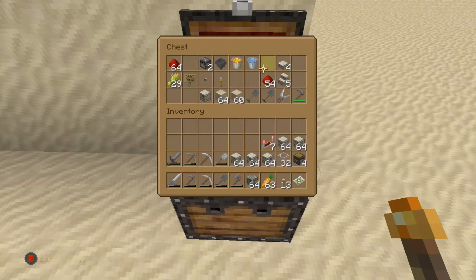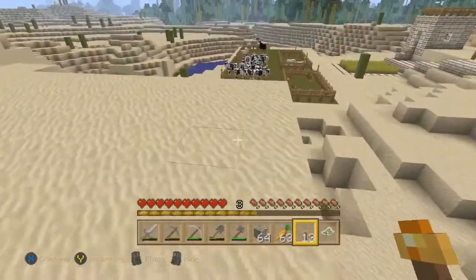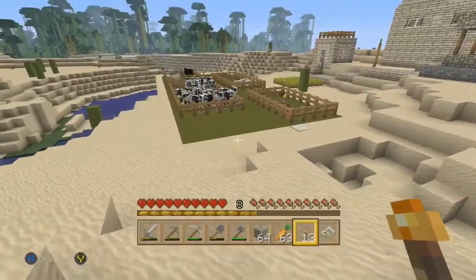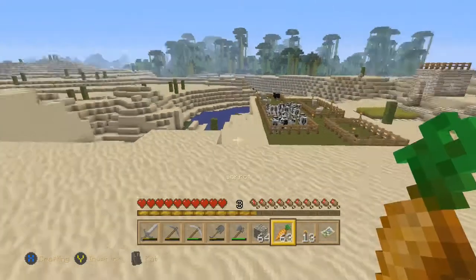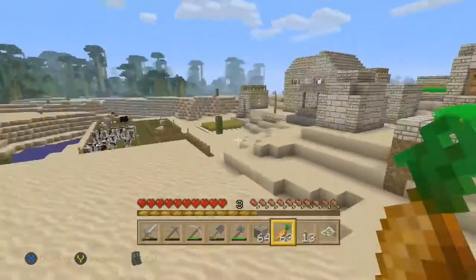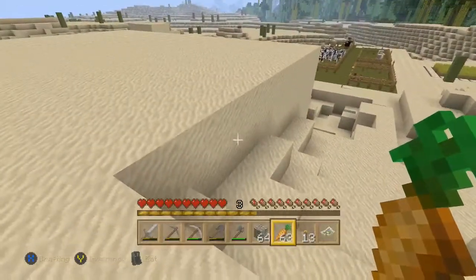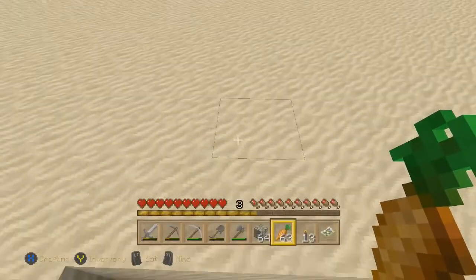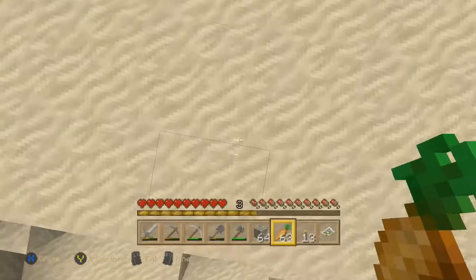I'll grab some redstone stuff — the lever and the button. I'll probably have to make more signs. So what I'm going to be making — I've been starting to breed cows because I'm going to need leather, and I'm also going to need meat to replace these carrots. Although I've got plenty of carrots, they don't keep me fed for very long and they don't particularly satisfy me too much.